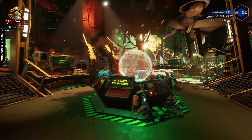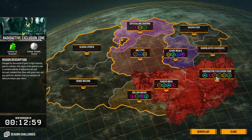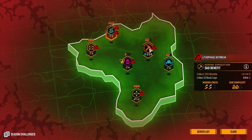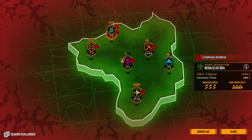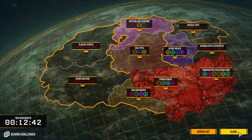you'll immediately notice that Hoxxes is being swarmed by many meteorites. Simply by accessing the mission terminal, you will notice a large group of biomes that are covered in a red area. This area indicates a hot zone for the lithophage outbreak. The lithophage outbreak is, of course, a brand new warning introduced in Season 3. Successfully completing a mission with this warning active will grant you 50% increased rewards upon mission completion.